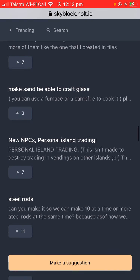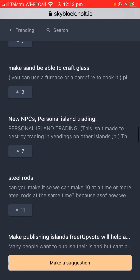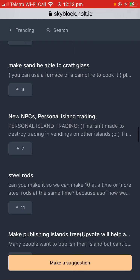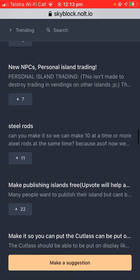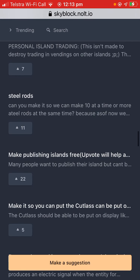More jukebox songs. Make sand able to craft glass — you can already burn sand to craft glass. I think that's fair if you burn sand, because otherwise no one would buy glass boxes; they'd just buy sand. NPCs for personal trading.